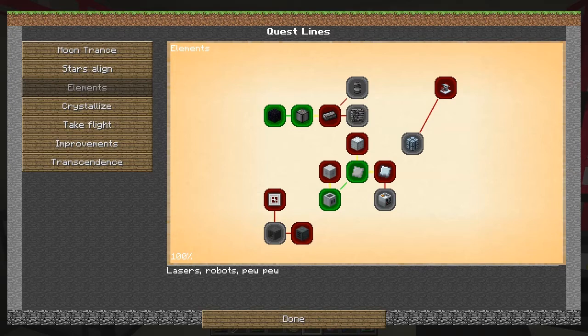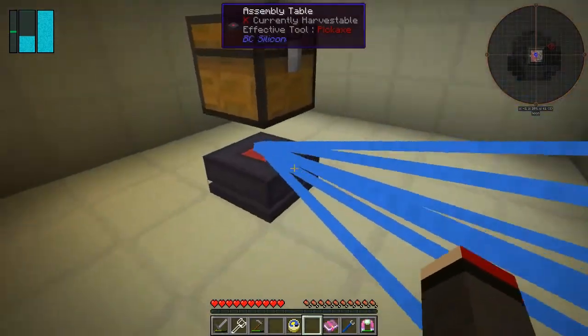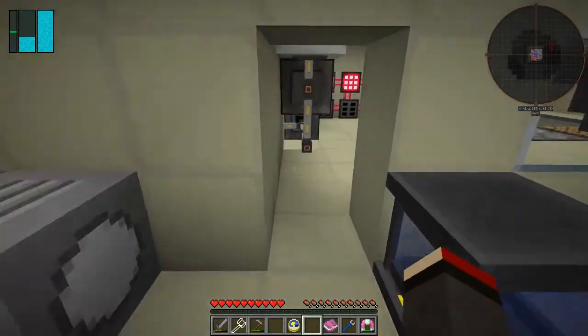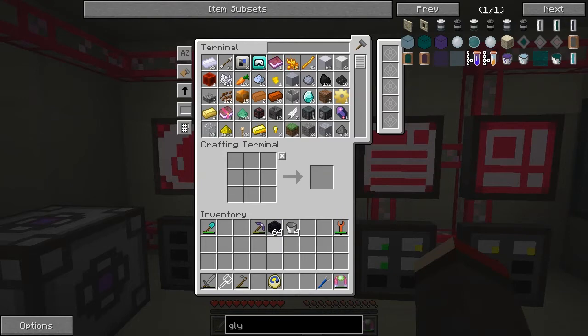I've just got to wait for those ender pearls, which is not great, but we could do something else. Let's make sure it's actually cooking ender pearls - it is, good. We've got plenty of stuff in there for that to work. I don't think I need any transfer nodes at the moment, so we'll just let this generate four ender pearls. It's going to take a long time - I'll put this book safely away.